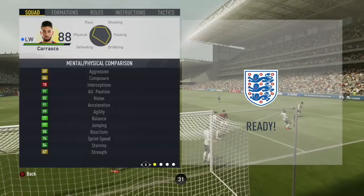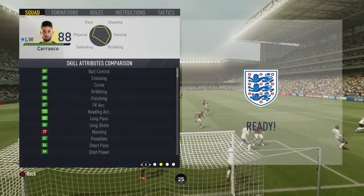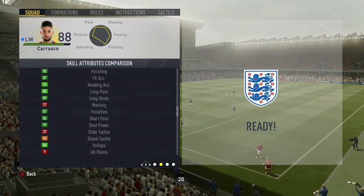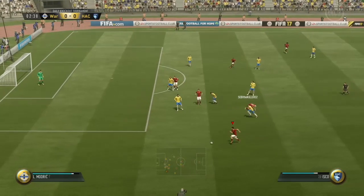So let's take a look at his in-game stats. He's got 91 acceleration, 99 agility which is a key stat you can notice from him. He's also got 93 dribbling, 85 finishing, 87 free kick accuracy, long shots at 89 and the shot power is 99, which is his best stat by far.